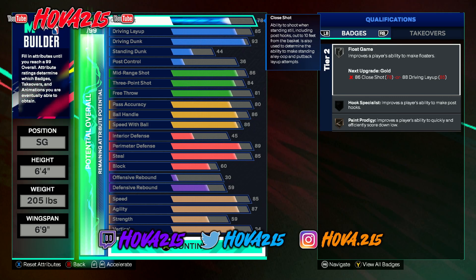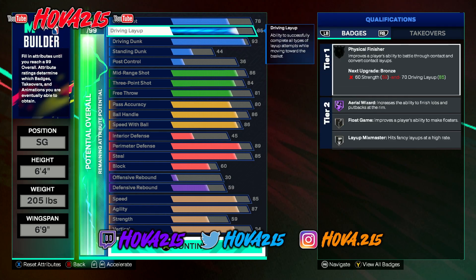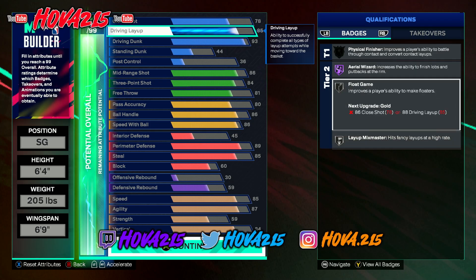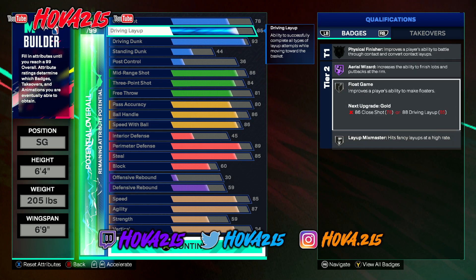I'm going to read off the most noticeable and key stats about this build and what makes it so deadly at the guard position. Most visibly off the rip, you have an 85 layup — which is going to be absolutely phenomenal — and that upgrades Aerial Wizard to Hall of Fame. You also have Float Game on Silver and Layup Mix Master on Silver.